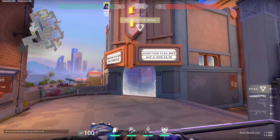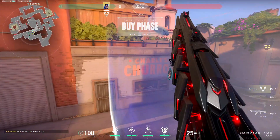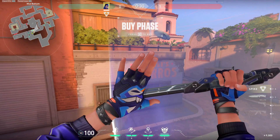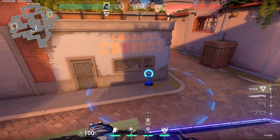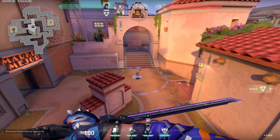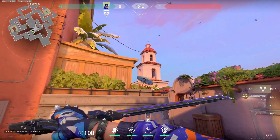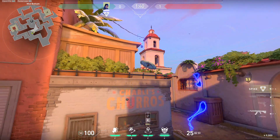Next up is playing from bottom mid. If your team doesn't want to smoke but wants to push instead, jump up this thing, aim around these walls in the middle — no need to be too specific. Send out a TP and it will go straight to top mid. Then throw a flash into this wall of the church. This flash will blind all the people watching mid, but not for too long.